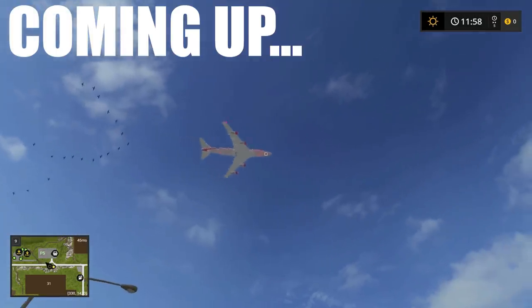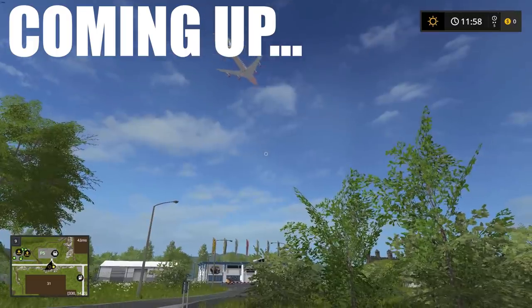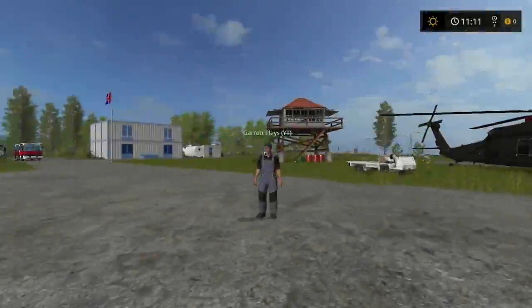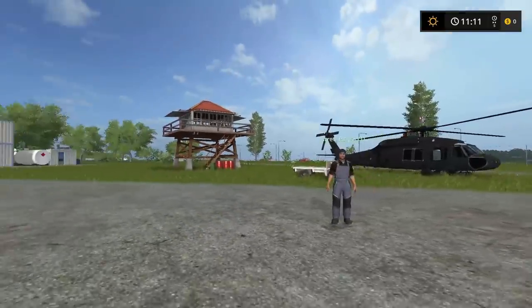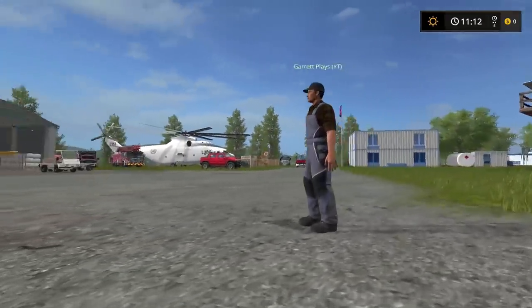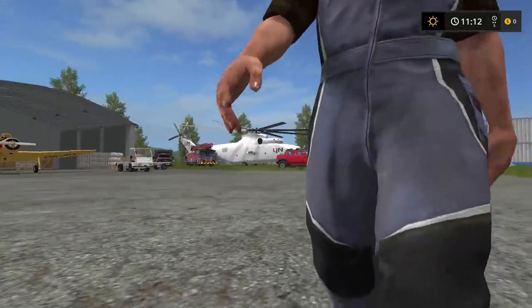Oh my goodness guys, look there is a real life plane! That is so cool. Oh I see the birds now. A plane in the F-17. Holy cow guys, do we have a treat for you. This is our fantastic airport. Look around. Garrett set this all up. Now this is on Garrett's server. If you haven't checked out his YouTube channel, make sure you do it right now. It looks beautiful. It looks great.